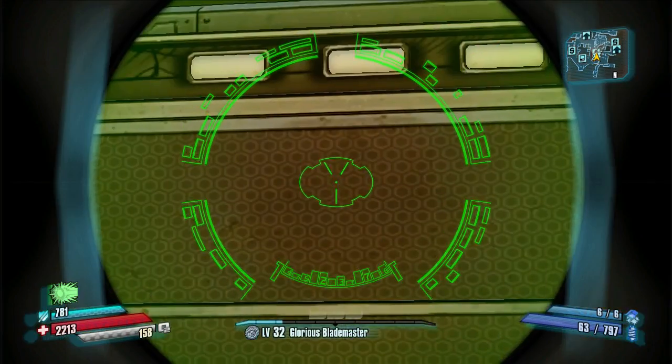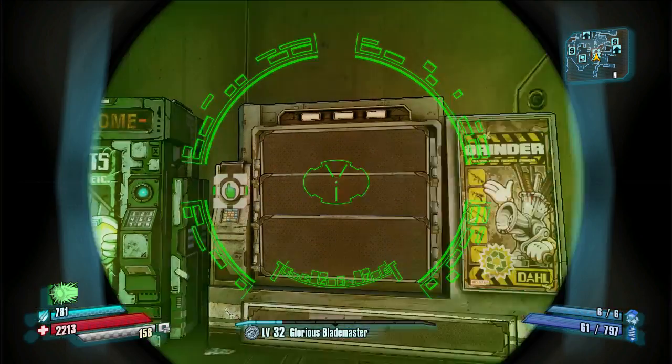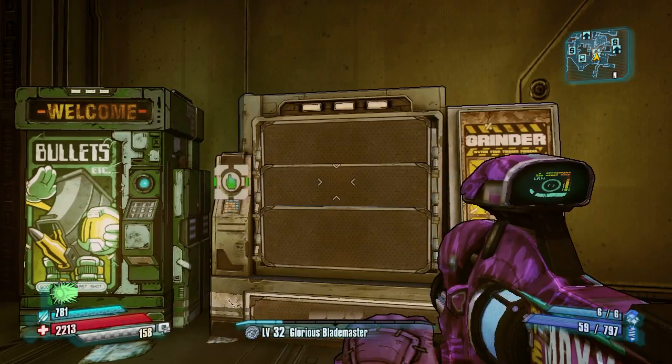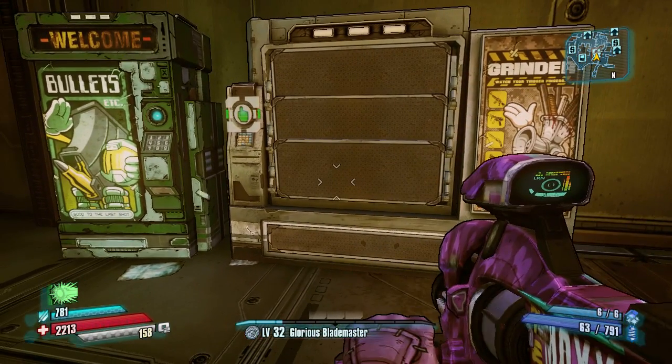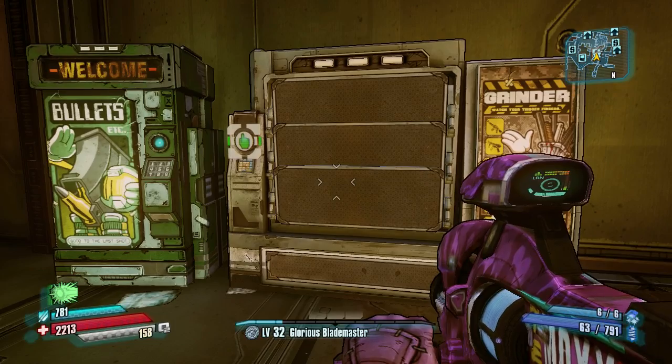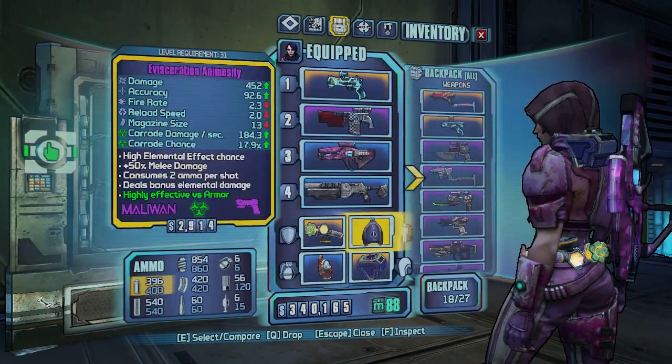How it works is: in the first slot you need a legendary, in the second slot you need a legendary, and in the third slot you need a purple weapon of some kind. Now, the purple weapon that you put in determines what type of weapon you will get out of it.